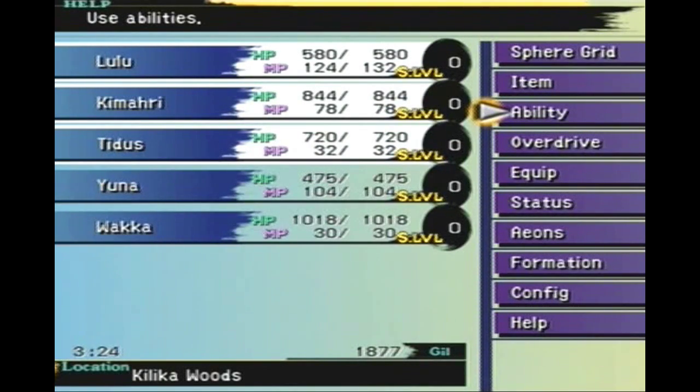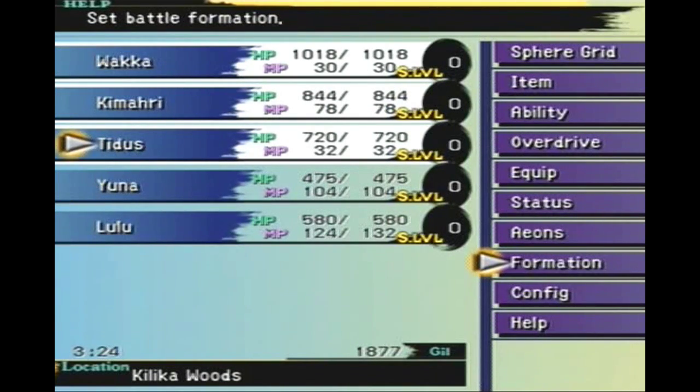One other thing I want to show you real quick before we move on is the formations. Basically, you can pick what three starting party members you want to start off the battles. I usually like to put the party members with the highest HP up front — so Wakka, Kimahri, and Tidus. Lulu and Yuna will be on the bench until we switch them in. Let's head up and move on.